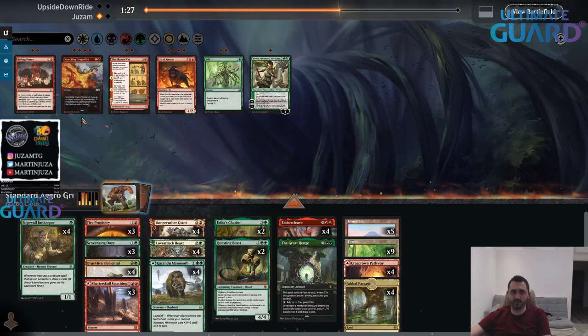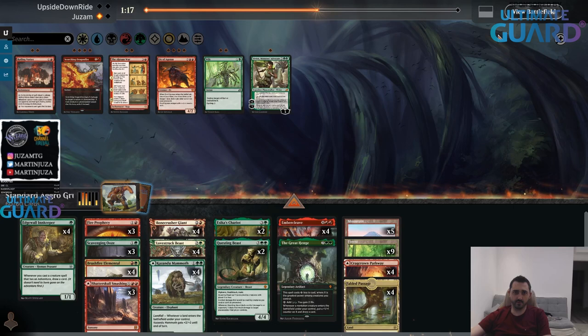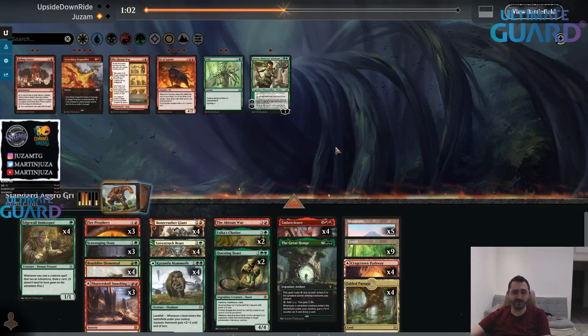Some of those removal spells should be one-mana four damage — like one and one, something should be a Red Cup Melee. I don't really have a lot of stuff against Winota. I guess I could steal Winota from them — this is an unhuman, so let's just do it for the memes.